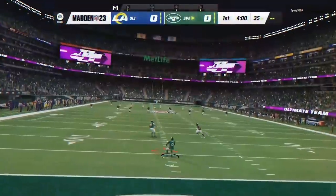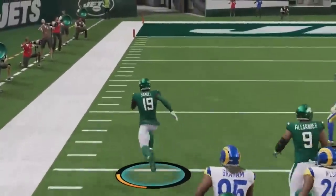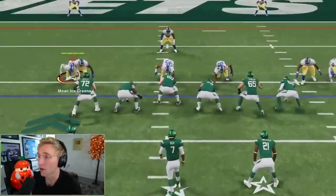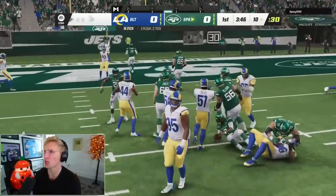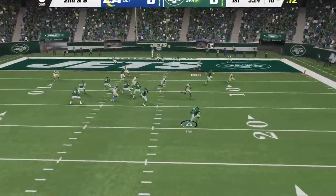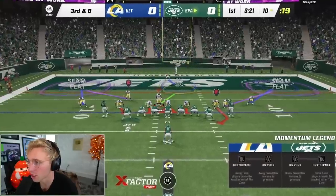We're getting a dub. We can make a goal line stand, although this formation does scare me — could be a read option. God, I read him like a book. Another run play — play action, we love that. Good stop. Third down — we're going to get this clamp, boys. Let's get a little pressure around the edges, just got to cover the middle. We got this!